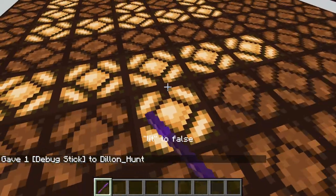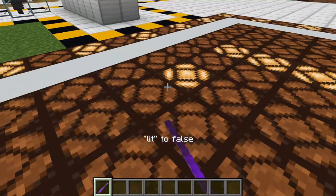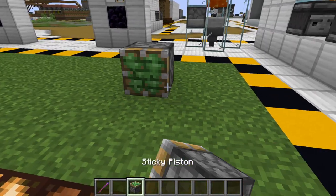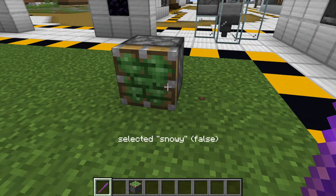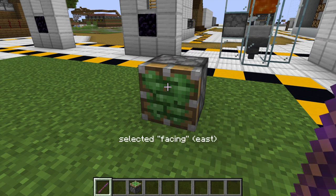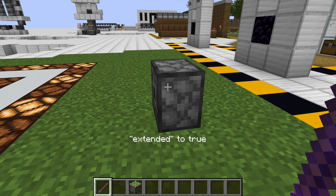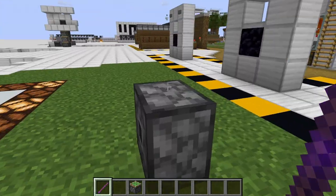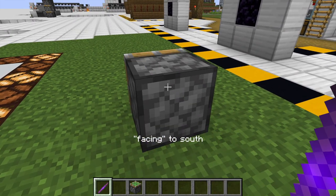What this can do is it changes the properties of a block. So if I have, for example, just grab a piston. You can see if I hit it as if I was trying to mine a block, it will go through different options. I see it says selected facing and selected extended. So if you click it now as if you're placing a block, it will toggle between extended and non-extended. And you click it and you can change which way it's facing.